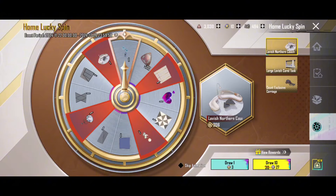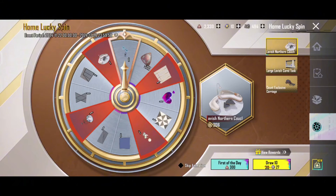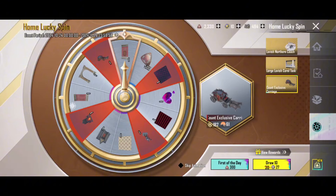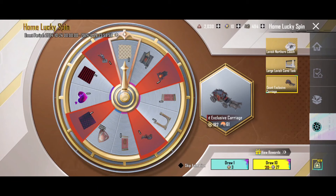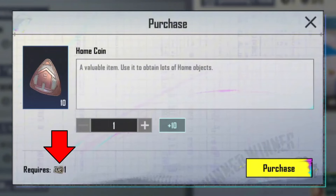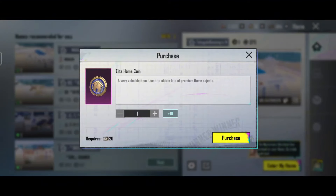The fourth option is the home lucky spin. In general, we have lucky spins with outfits and gun skins, but in this lucky spin, we have items for the home. When we are using it, we have 300 points. We have two different coins here: first we have home coins — one UC equals 10 coins — and next we have 20 UC for one coin. So now we have to use a lot of spins, coins, and UC in homes.